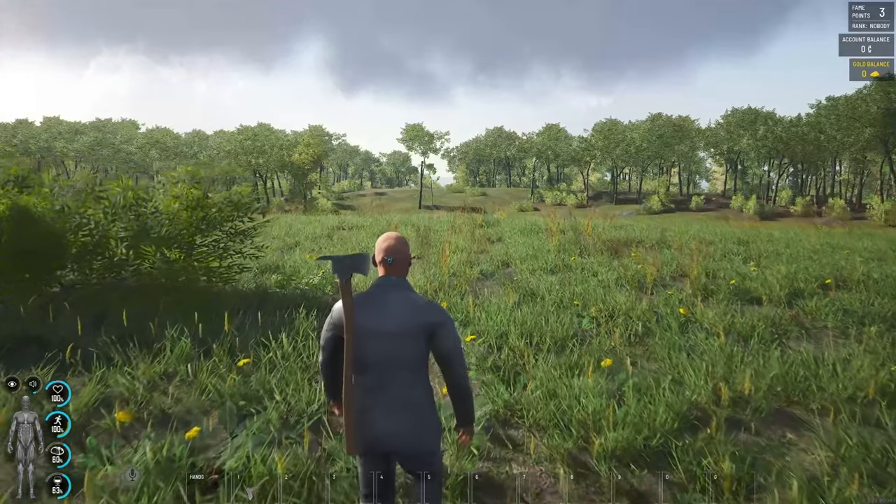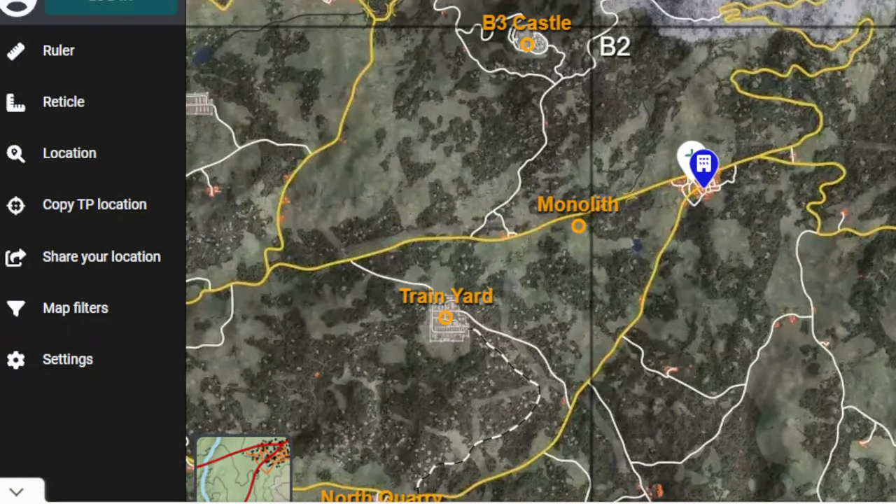First up is where you're going to go to do it. One of my favourite spots to do my little experimentation with building and stuff like that is a nice flat area with no mechs, very few puppets, near the monolith in sort of on the border of B2, B3.